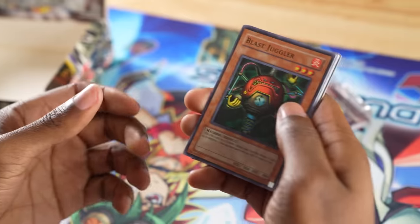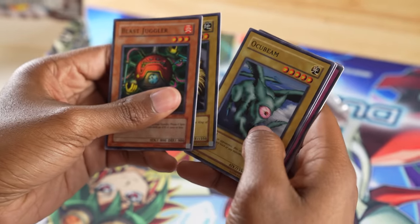Look at that! Blast Juggler, Leo Gun, Occubeam, Steel Scorpion — and we got Mirror Force! Paul's gonna need that Heavy Storm — he better not play it too fast, 'cause I got Mirror Force!